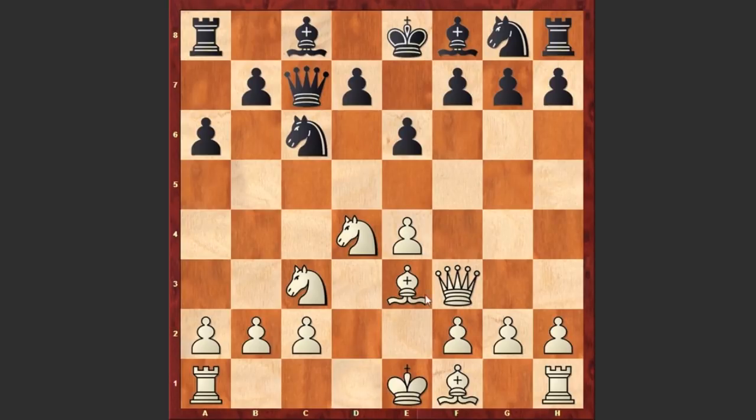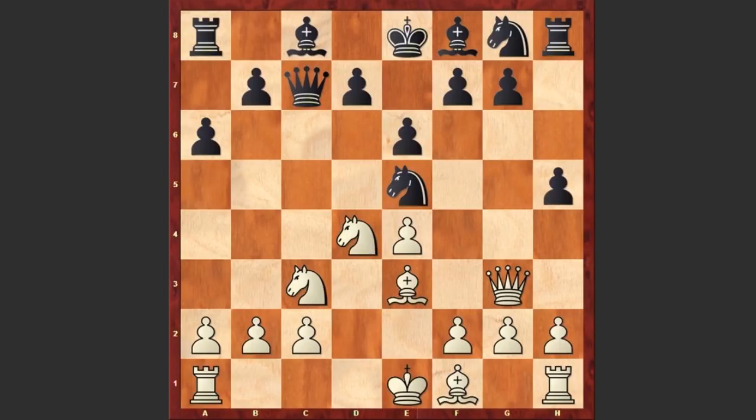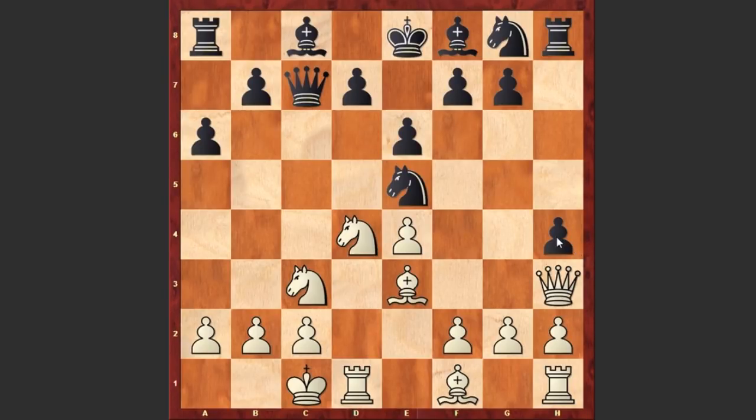Recently this line starting with Qf3 is becoming more and more popular. After Ne5, Qg3 — pinning the knight — and h5, this line was popularized by Anish Giri. White castles queenside and black pushes the h-pawn again with h4, kicking away the queen and unpinning the knight. Later this pawn on h4 can cause white some problems when organizing an attack on the kingside.